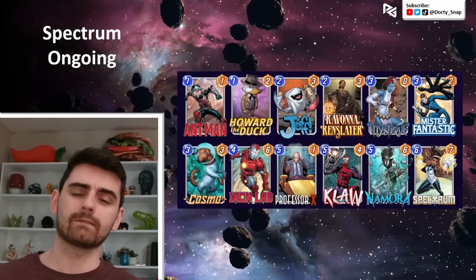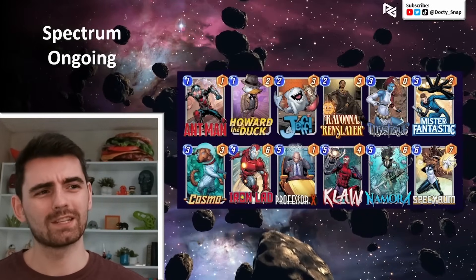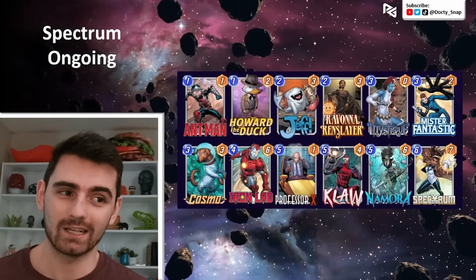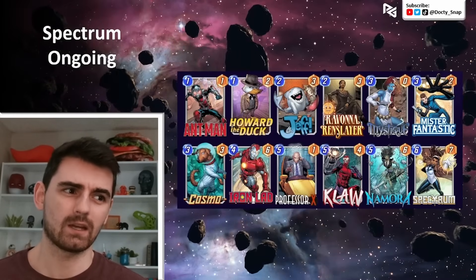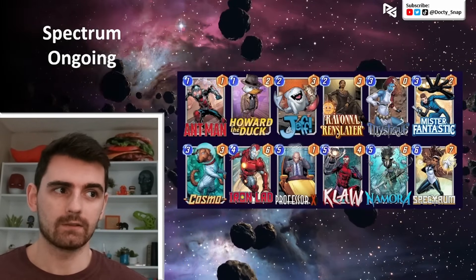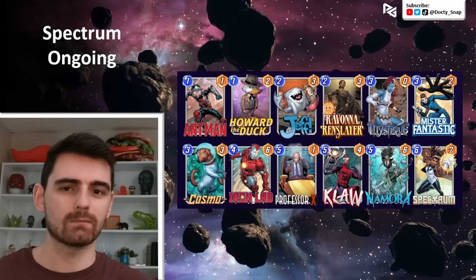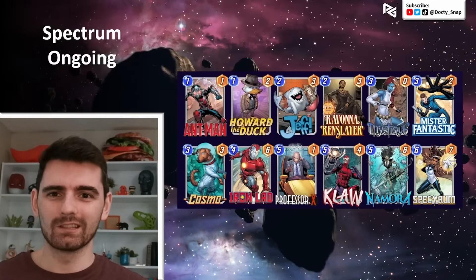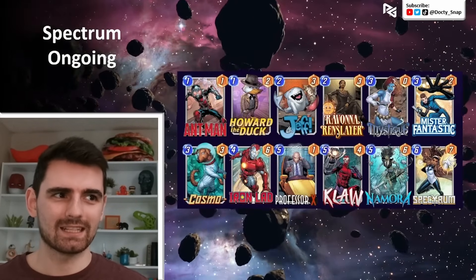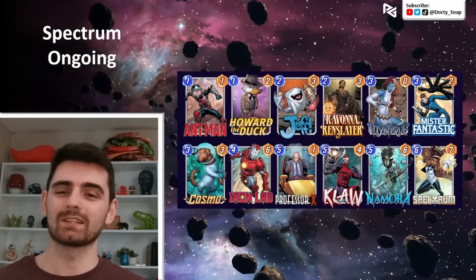Let's get into three decks I've crafted for Nomura. The first is an ode to Robitussin over on Twitch — he's a huge fan of Howard the Duck. You do Howard alongside Iron Lad in a deck with strong ongoing cards. Here we've got Nomura with good targets: Jeff soloing a lane, Cosmo soloing a lane, or if you got Ravonna down, Professor X on turn four soloing a lane. You play Nomura to power them up, then on the last turn play Spectrum to power those ongoing cards again. You've also got Claw, Mr. Fantastic, and Mystique.